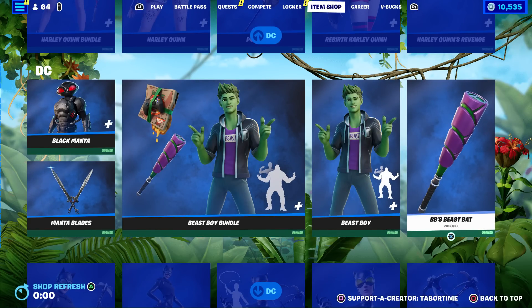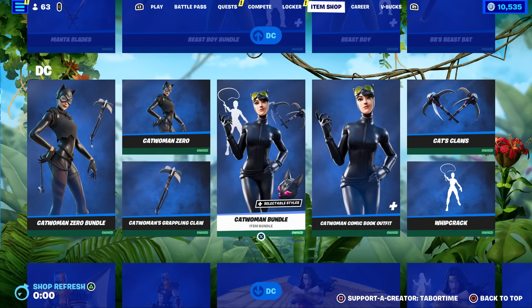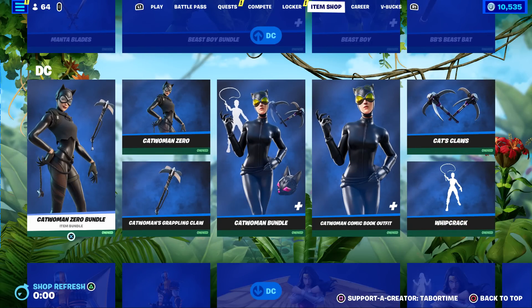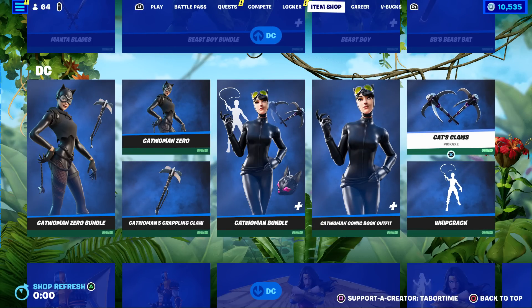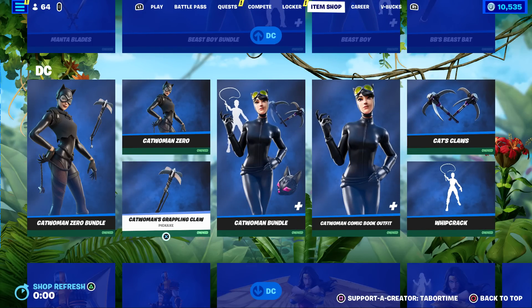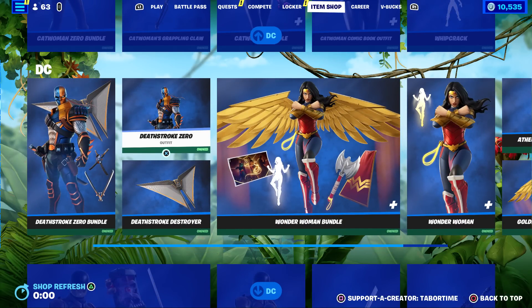We got the Black Manta — kind of a forgotten skin from Aquaman — with the Manta Blades. Then the Beast Boy bundle; he can actually transform, which is kind of cool, and he comes with the BB's Beast Bat pickaxe. Then we got two different versions of Catwoman — I like the OG one better, although the new one's not bad either. She has the Whip Crack and Cat's Claws pickaxes.